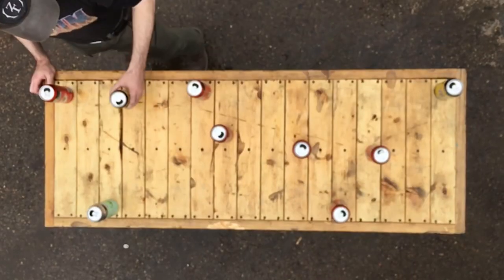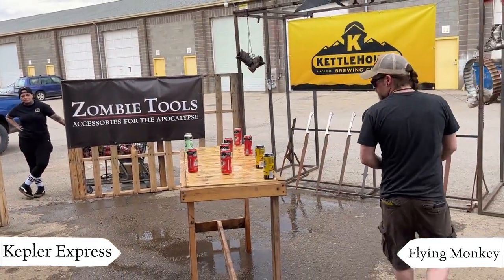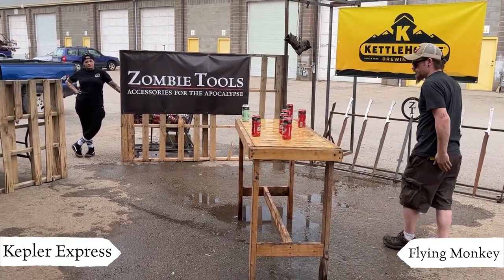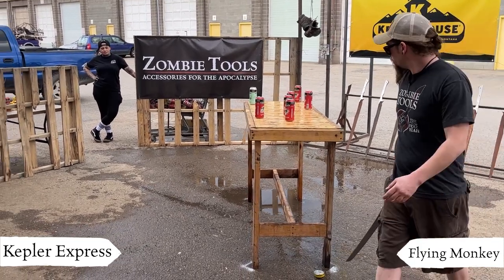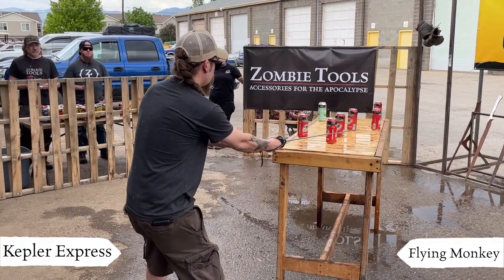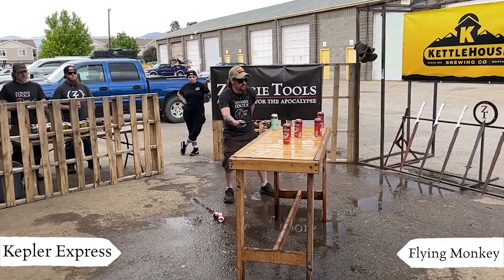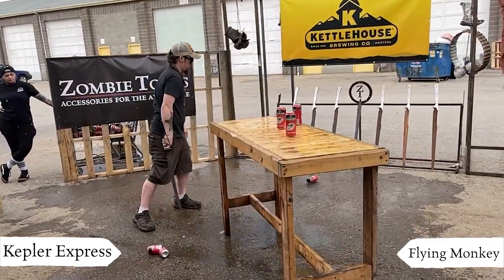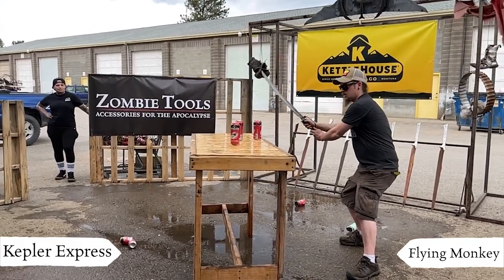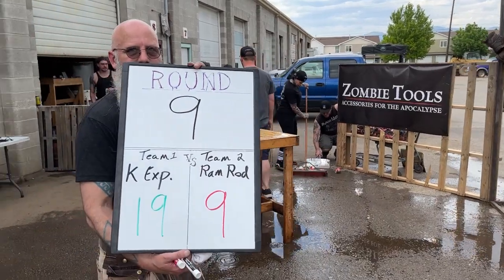Flying Monkey is picking his blade — the katanas are really popular. Two points, and what a pretty cut. The top of the can just popped off. Two more for the Kepler Express. It cut — didn't look like it, but it cut. If he gets these three, it'll put the Kepler Express at 19. And there it is. The win is within their grasp. Round nine, nineteen to nine Kepler.